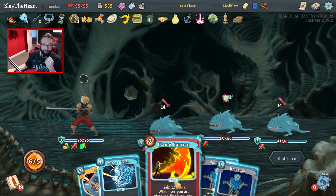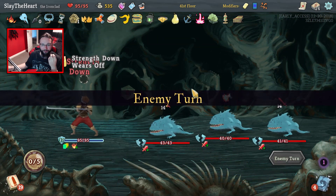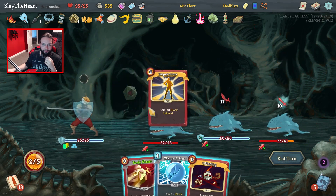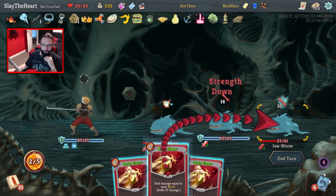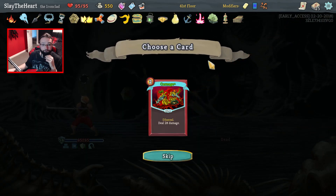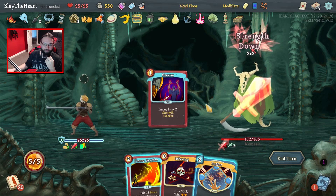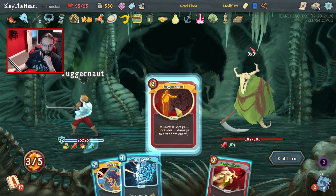Art of War — can't really see that being useful. Hyper Beam — can't really see that being useful either. There's a chance these guys hurt my face. Auto Shields is completely dead now actually — this is ridiculous. I'm not wasting another Hologram to do that. 27 damage — that would be quite the problem if I didn't get an Impervious.